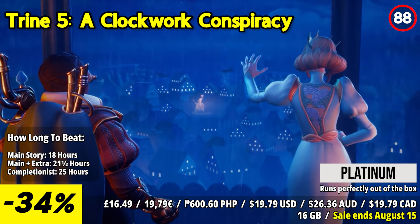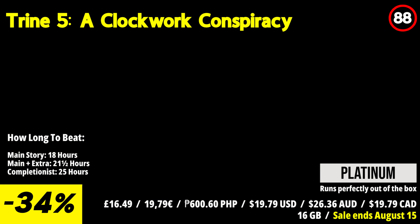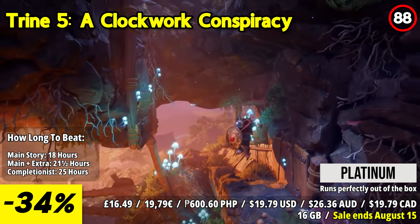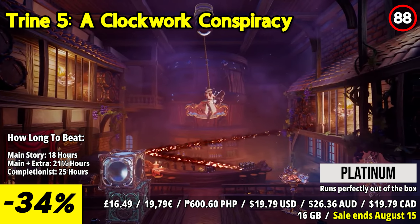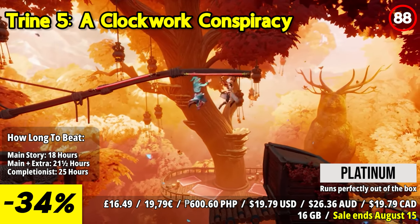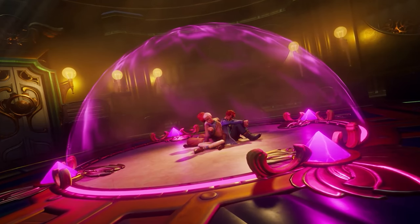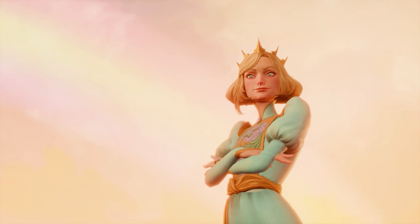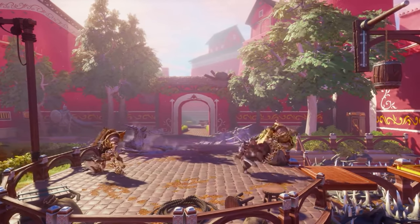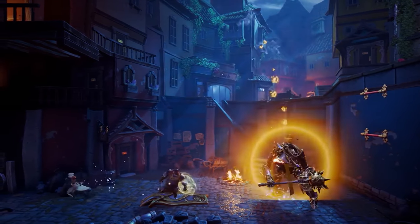Trine 5: A Clockwork Conspiracy takes Amadeus the Wizard, Zoya the Thief, and Pontius the Knight on their most action-packed journey yet. With their reputation tarnished, loved ones in danger, and their own magical powers at stake, the heroes of Trine must reunite to push back a fearsome clockwork army. Traverse breathtaking 2.5D landscapes in Trine's deepest and visually richest chapter to date, featuring an all-new cast of characters. Whether solo or with up to three friends in online and local co-op, the upgraded puzzle difficulty system adapts the challenge to the number of players.